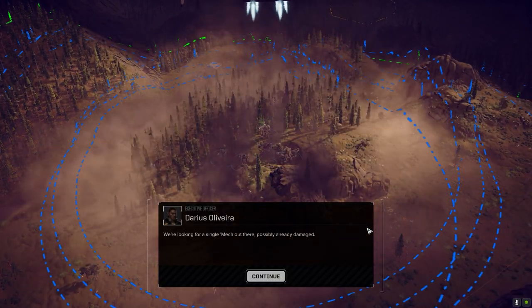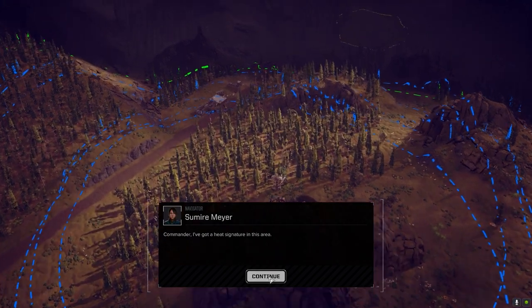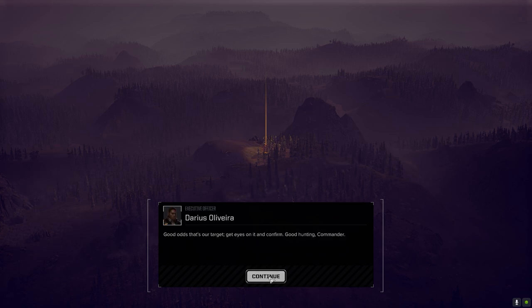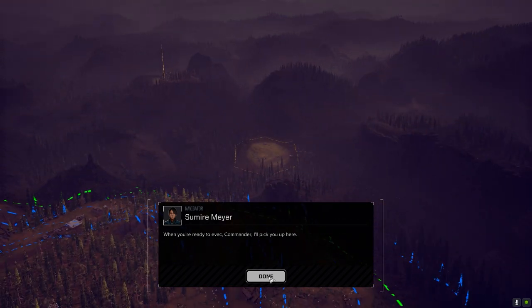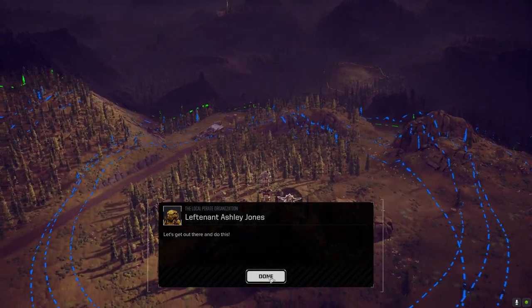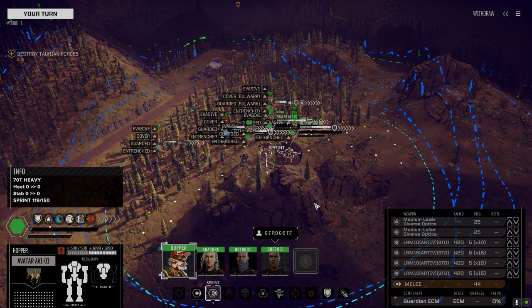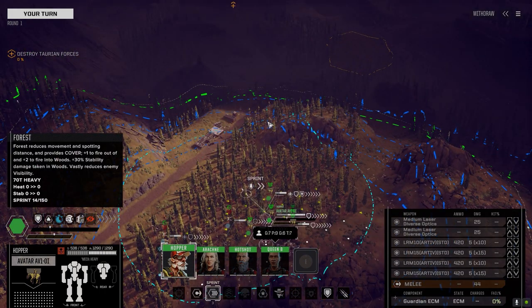Here we go — looking for a single mech, possibly already damaged. There's a heat signature in that area — looks like a Warhammer. We do have three parts of a Warhammer in storage, plus a full Warhammer 2C. We could get two Warhammers going — an 80-ton and a 70-ton.